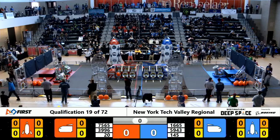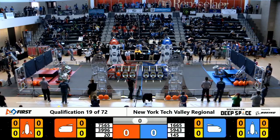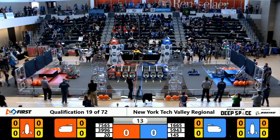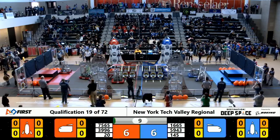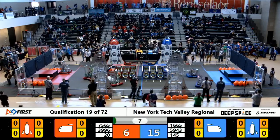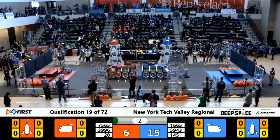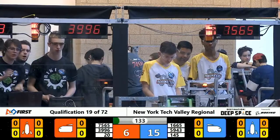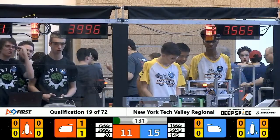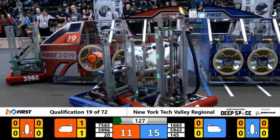Match number 19 — in three, two, one, go! Sandstorm comes blowing in here on planet Primus. Blue alliance with a slight advantage as two of their robots come flying off the level two hab, giving them six extra bonus points. 15 to 11 the blue advantage as we head into tele-operated control.